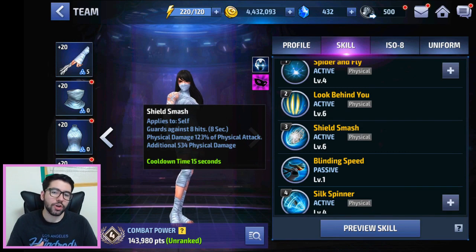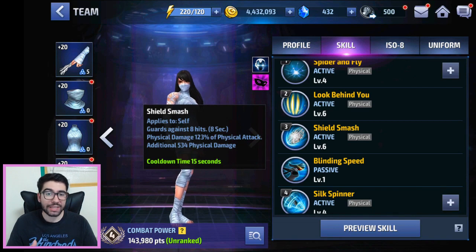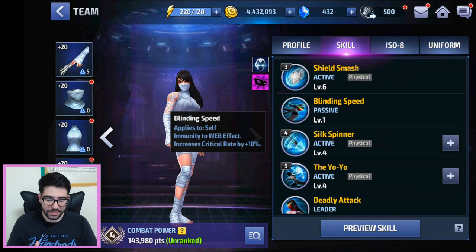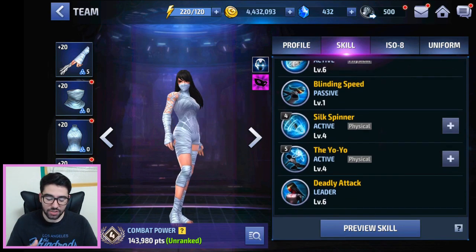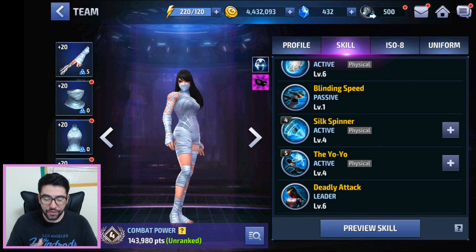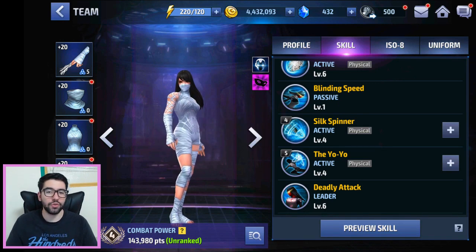Her third skill is the one that makes her good for new players — it has a guard hit. When you max it to level six, it's eight hits for eight seconds, which is premium. It also does some damage and applies a bleed in Shadowland. Her four-star passive gives her immunity to web, which is nice to counter other spiders, and increases her crit rate by 10%, which is a meaningful amount and synergizes with her tier two passive.